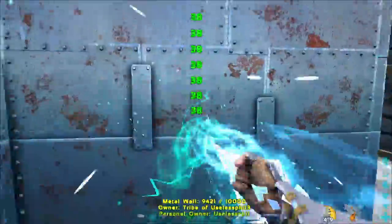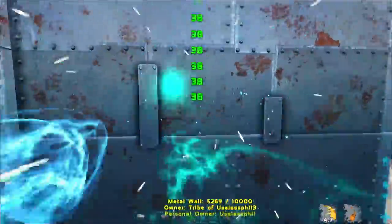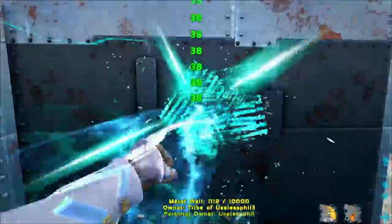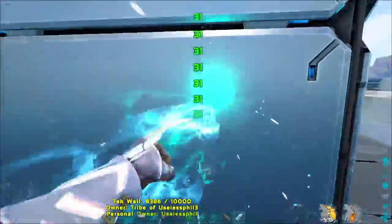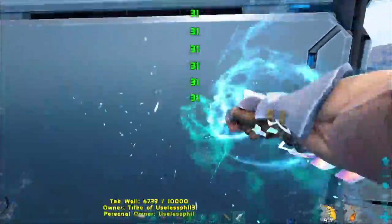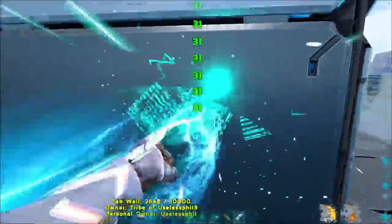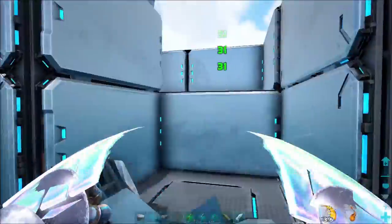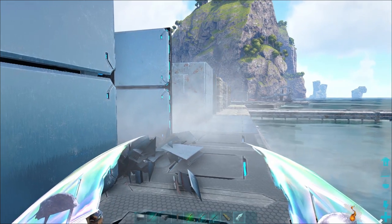The same is also true for a metal wall, so this will go through metal, which is unsurprising since it is, of course, a tech weapon. When Genesis launched, the Tech Claws were absolutely ripping through any wall, hitting them and going through in like four or five hits. That has since been patched, so it's much more balanced now, but it is still capable of going through even a tech wall. While they're definitely more balanced now, I don't think they're nearly as fun as they were when Genesis launched.